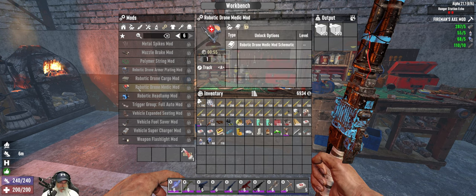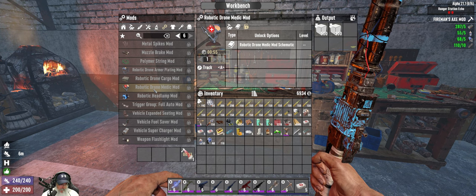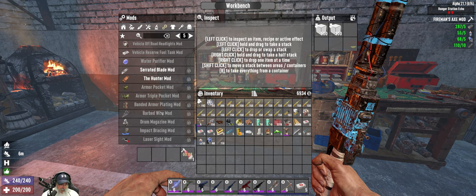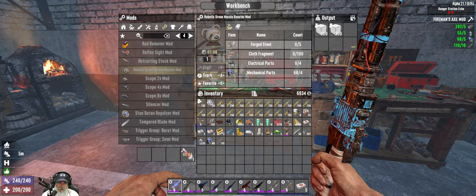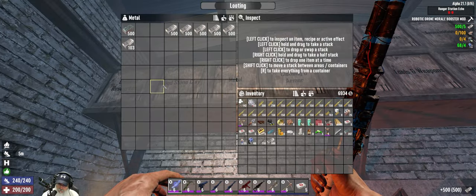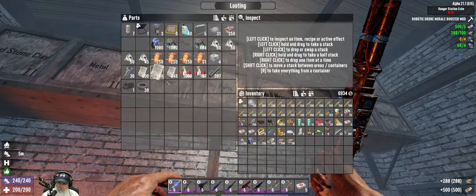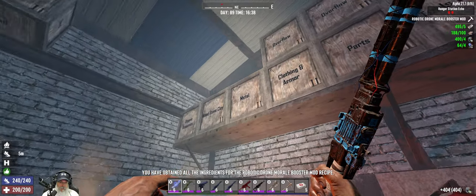The medic one would probably be one of the most useful ones, but we don't have that unlocked yet — we'll keep our eyes open for it. The only thing I can do right now is this booster mod. Let's track that — we're going to need some steel, some cloth, and some electrical parts. Let's make that; it'll take about a minute.